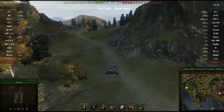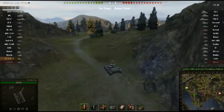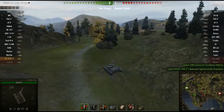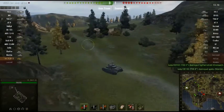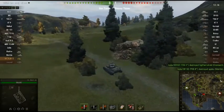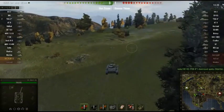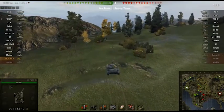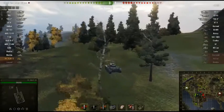The VK2001D doesn't have a very powerful gun and doesn't have much armor. It's kind of halfway between a light tank and a medium tank — fairly agile. I decided to go up this side of the map and then have a clean run at the base. All our allies are along this line, while the enemy is concentrated on the other side, so I get the feeling we can have an easy run on their base.